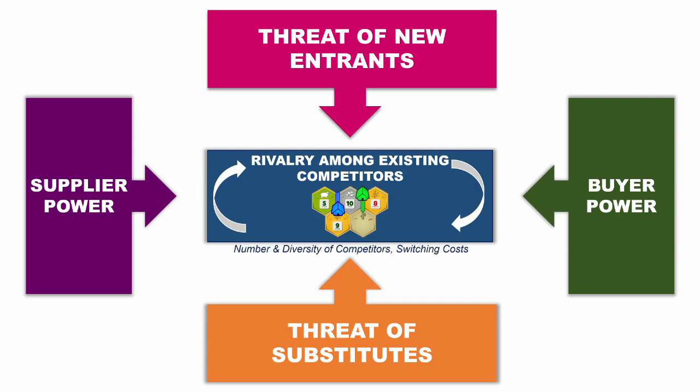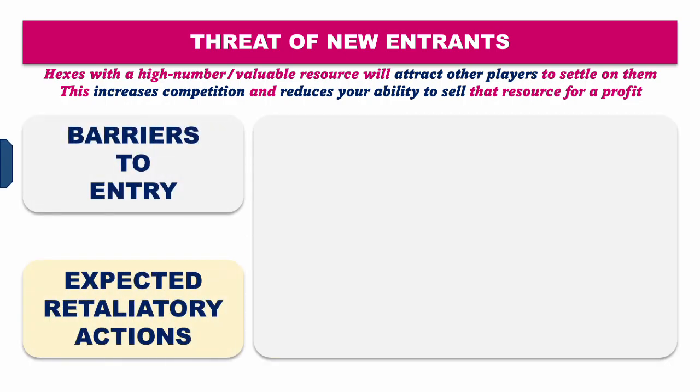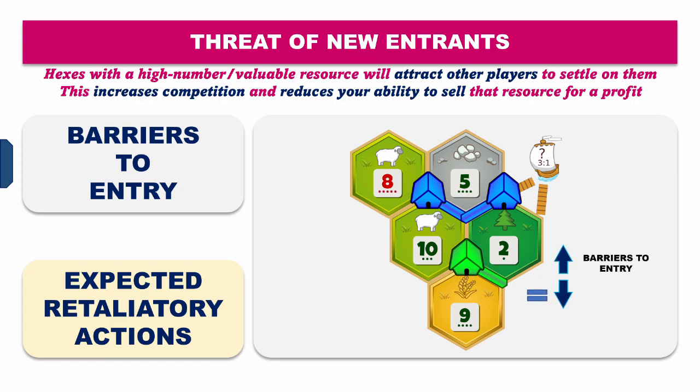Now that we've analyzed our current competition, let's look into the potential of new competition entering the market. Congratulations — you settled on the five ore, it's a really strong hex, but people will be jealous and want to get in on the riches. We should always look at how easy it may be for others to do so. Barriers of entry are low when green is able to settle uncontested. However, if green can't easily get onto the ore, this incentivizes them from contesting altogether, helping blue maintain their competitive advantage as the only player on that five ore — an example of a high barrier of entry.